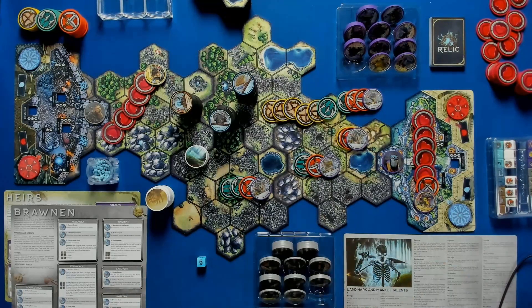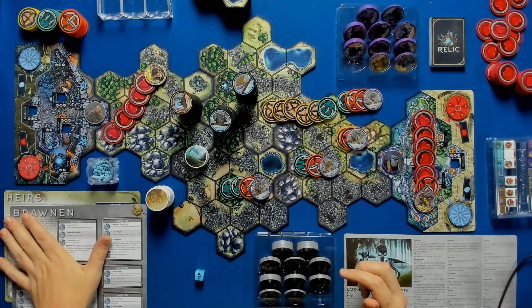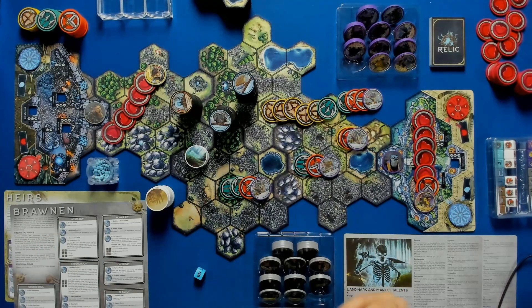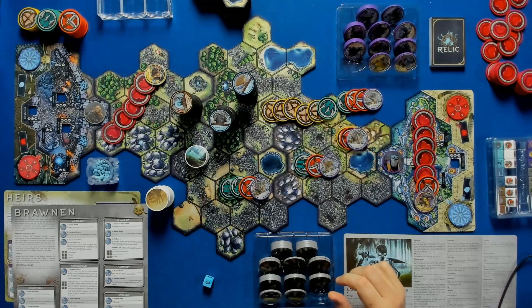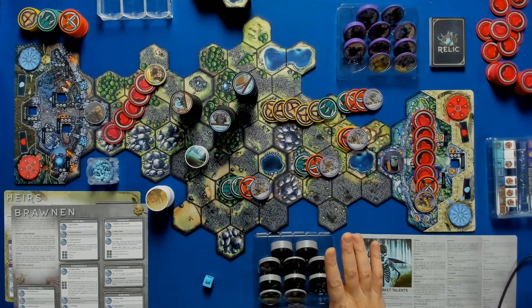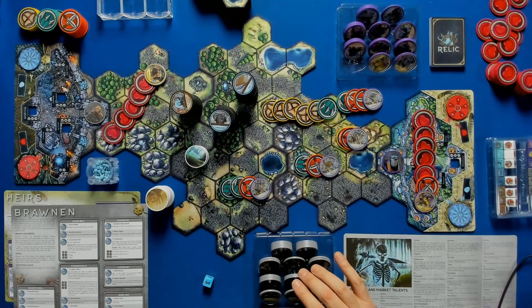Today we're up against the Heirs — birds, they're in the air, spelled H-E-I-R-S — and they think they're better than everybody else. The Bronnen are more the brutes; they bring strength and can do cool things when attacking. I won't try to teach all the rules upfront — there's too much — but we'll break them down as we go.